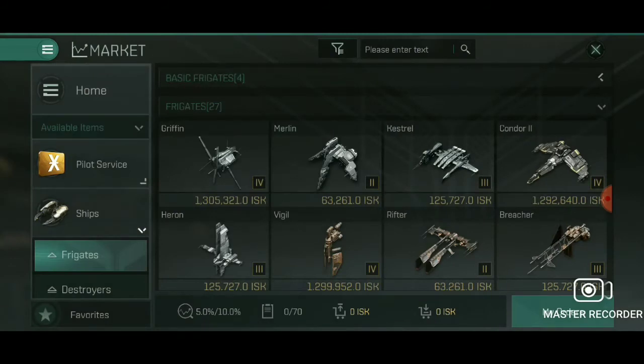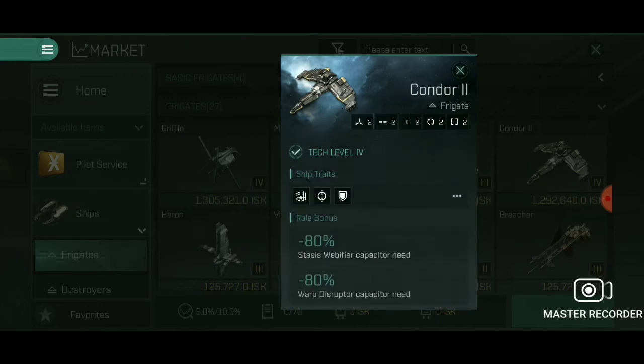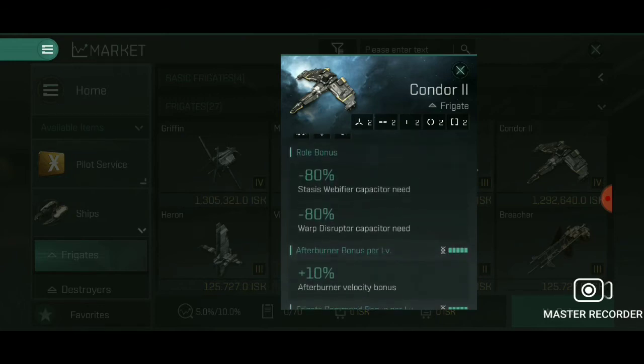Now this next one, the Condor 2, isn't like the others — this one is actually going to be a full build. Two weapon slots, two mid slots, two lows, and a 2x2 on engineering. This ship, compared to its original predecessor the regular Condor, has a lot of advantage. First of all, it has an 80% reduction on capacity needed for stasis webifier along with warp disruptor. That makes this ship perfect for taking on ships that warp a lot and ships using micro warp drives — it is a good tackling ship because of that.